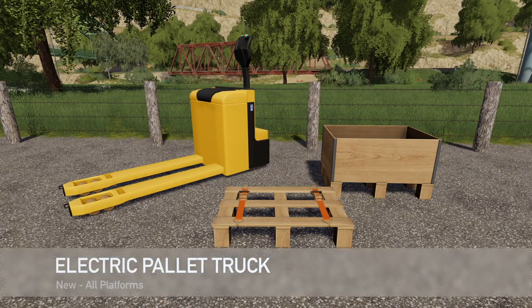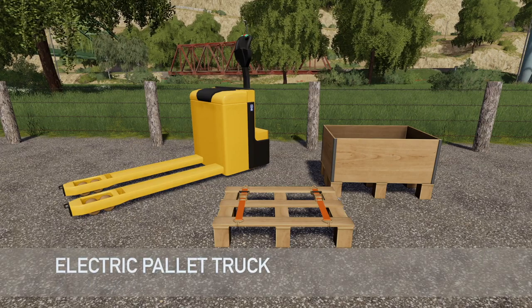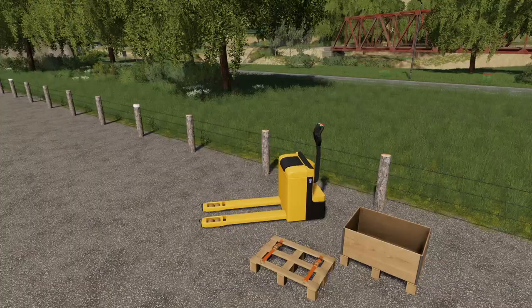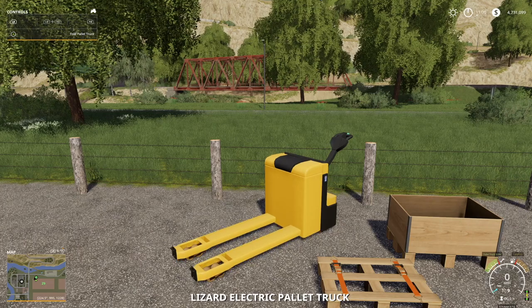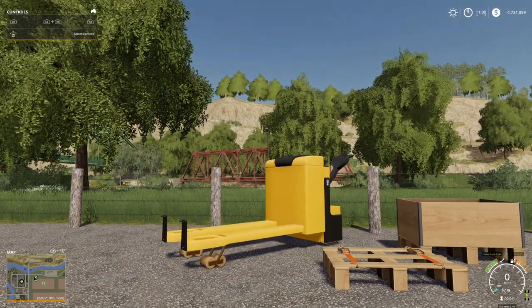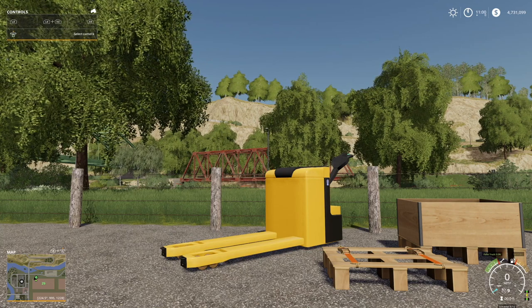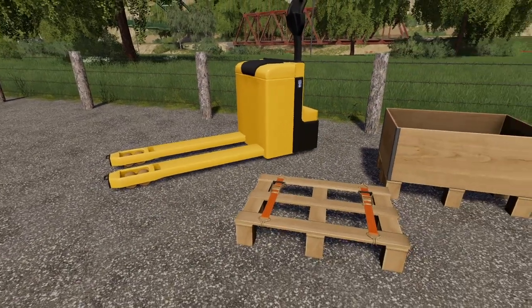First up, if you thought I wasn't going to talk about this first, you're crazy. We have the electric pallet truck. This takes on the task for whatever the expensive machine would normally have to be purchased for. You can use this now, and it's actually a vehicle. You get in it, you have all your normal controls — unfold it, which raises it up. Super cool. Start the engine, cruise control. You've got all your normal stuff — everything you would expect to see in a vehicle.